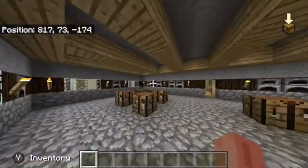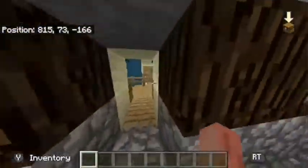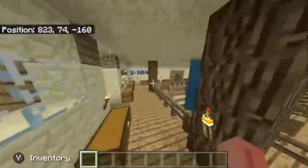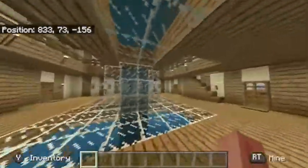Here's Stampy's world — I actually built this house on Xbox 360, and I'm rebuilding it on Pocket Edition 2 on the room. Here we go — here's Stampy's house, and this is his crafting area, and over here is his main area.